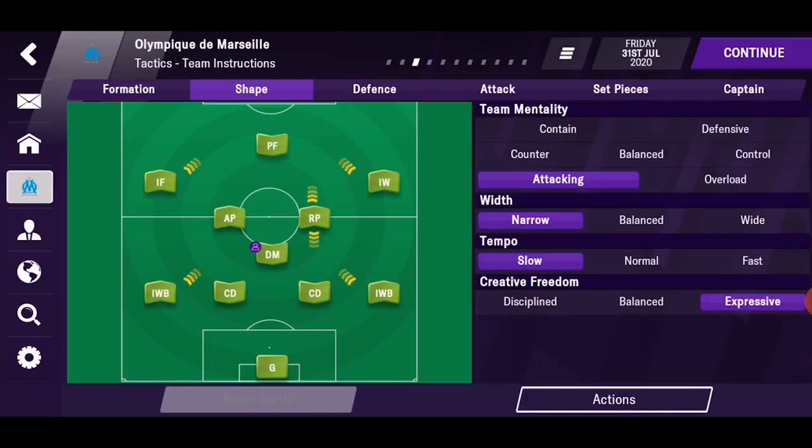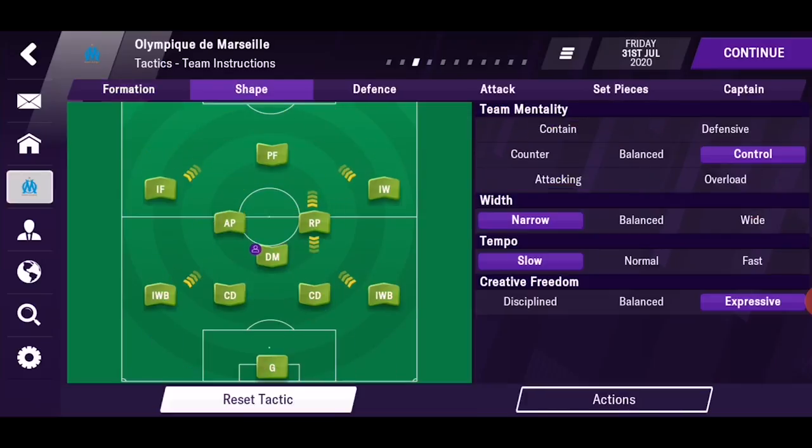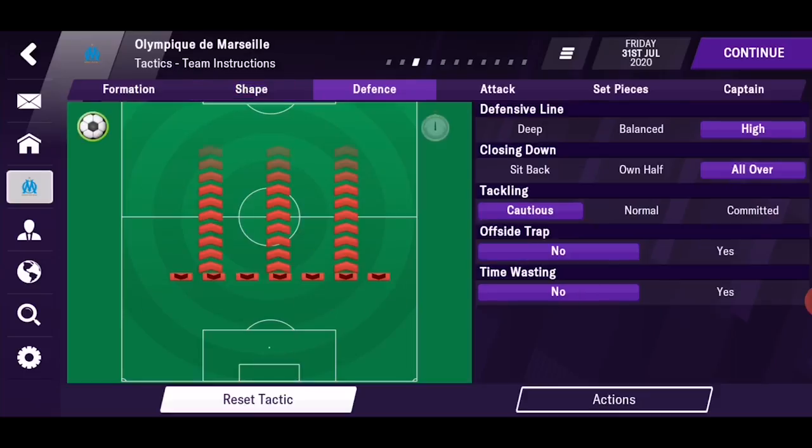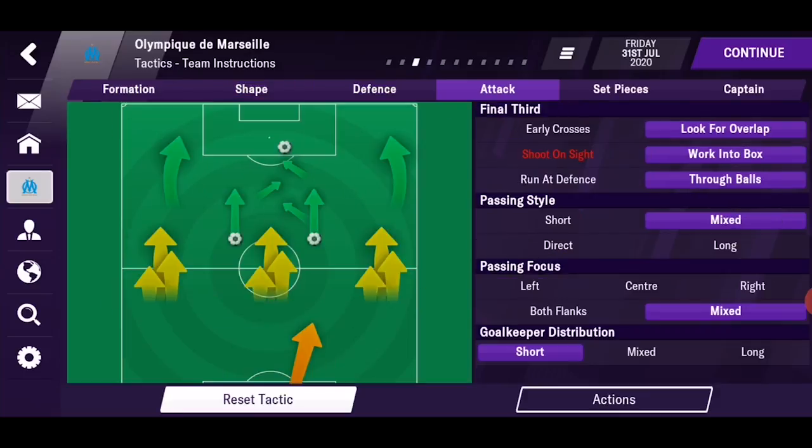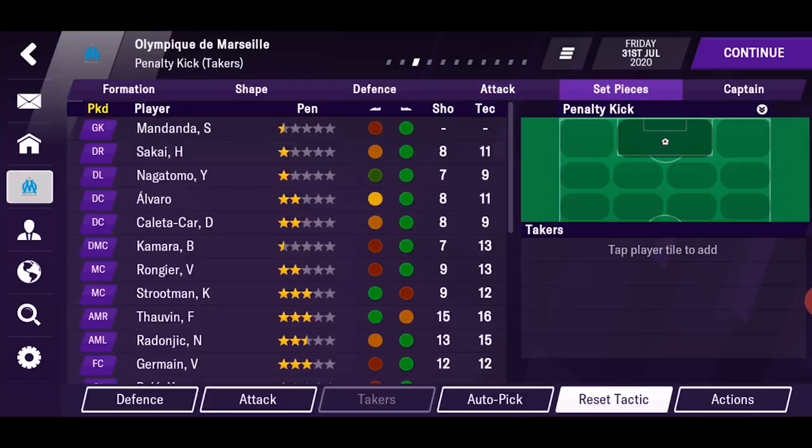Moving forward, you can change the tactic from a shape perspective — defense and attack — with each option giving you lots of options to experiment with. Arguably the most anticipated feature in FM Mobile this year was the set pieces option. It's kind of cool and heavy, as there are loads of options to wrap your head around.